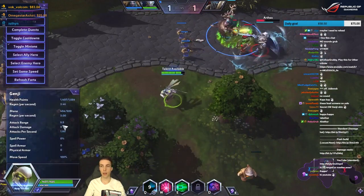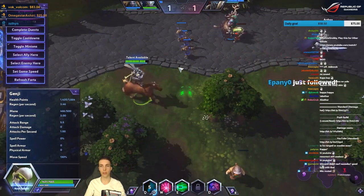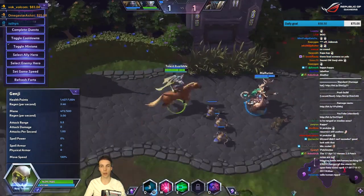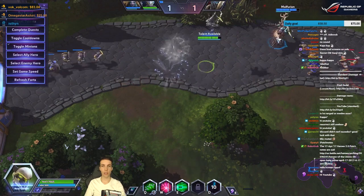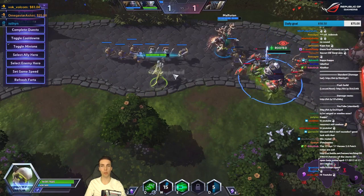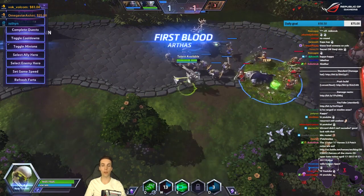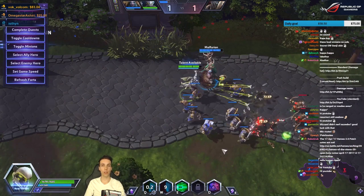He has five and a half attack range, moves at normal speed, and can mount — he'll sit on the horse, which is kind of silly, but that's how Genji rolls. His trait is a small jump that can be buffed in a variety of different ways, and his W is a protected status for 1.25 seconds.